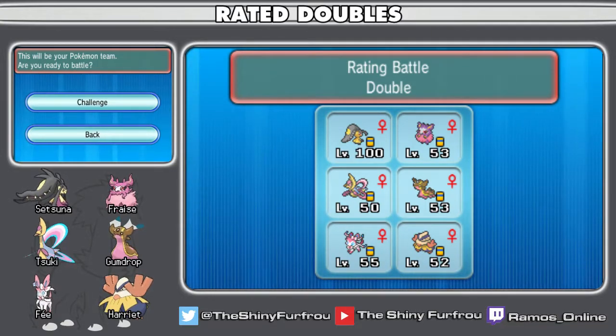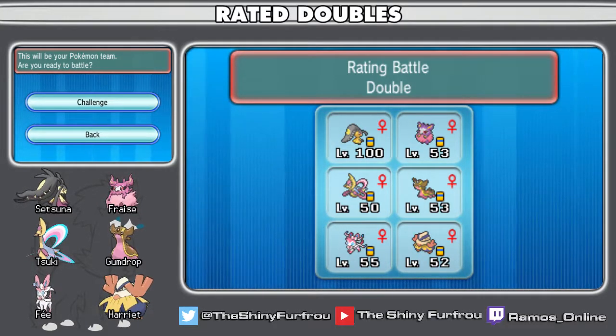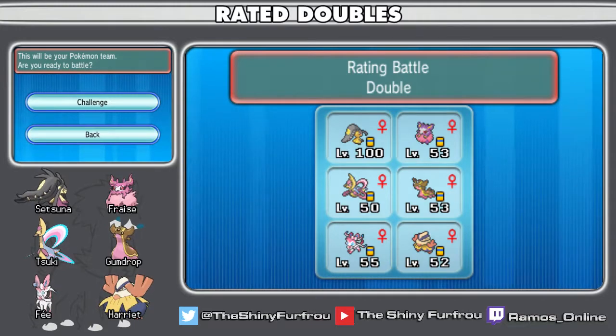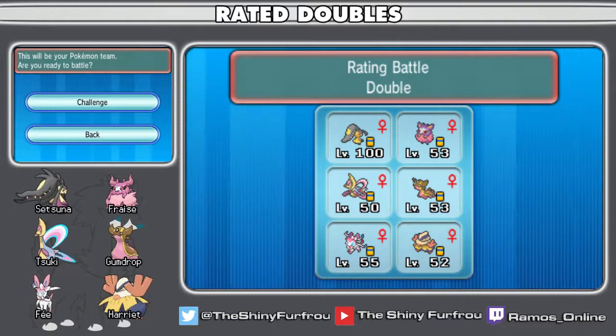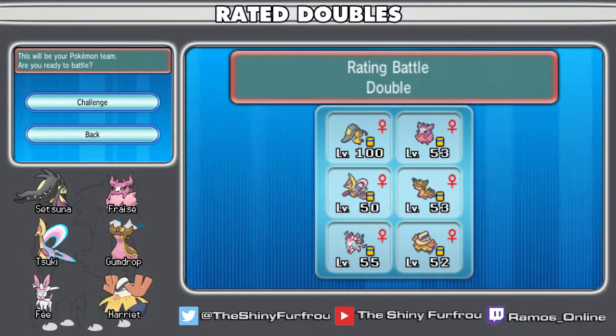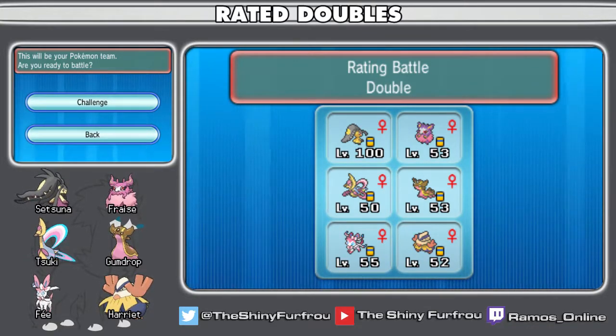We have Gumdrop, who is basically there to halt water types like Suicune, Rotom-Wash, Swampert, Azumarill — that sort of thing. They tend to lose one-on-one, especially if they trigger my ability, Storm Drain. We have Faye the Pixie Plate Sylveon. The build for Faye is inspired by Cybertron — quite similar to his, slightly different. Links to all the videos are in the description below. And Harriet the fake-out Hariyama.